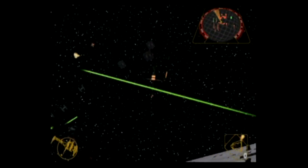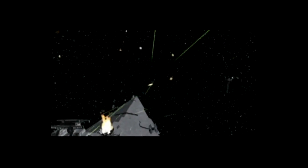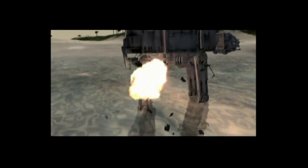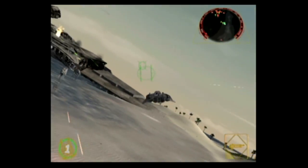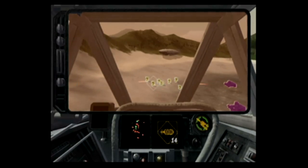There are two camera perspectives: the behind-the-spaceship view, which looks really cool because you get to admire your favorite Star Wars ships. And there's also a handy cockpit view, as well as a targeting computer, which will always put you in the cockpit view and highlights specifically which targets you're going for.